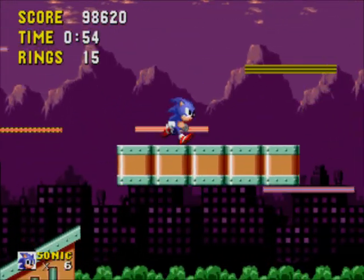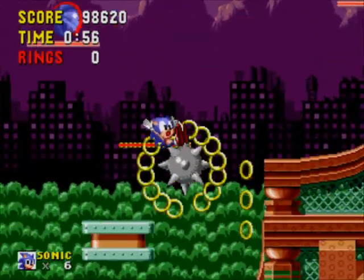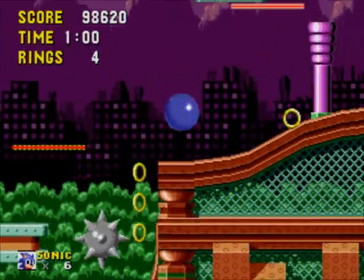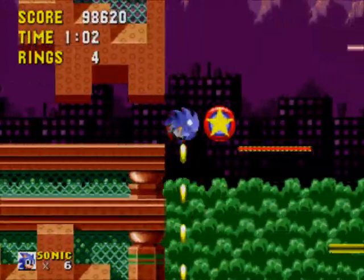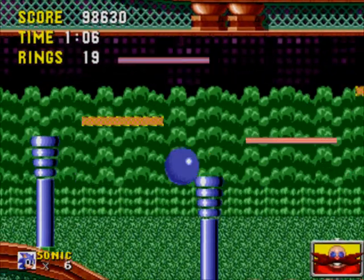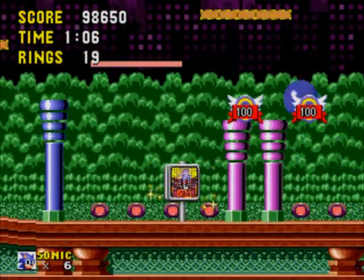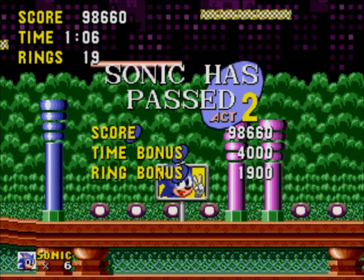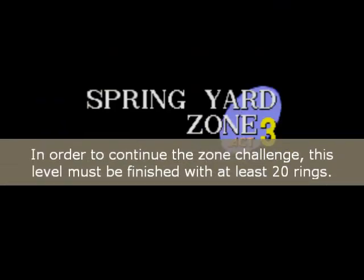Spring Yard Zone was actually intended to be the fifth zone in this game originally. It was the first one to be completely developed. Its background appears in Sonic Drift, which is that racing game I was talking about earlier. This is also one of the only two zones in Sonic the Hedgehog history to have two different exits. If you go up there and jump off the ramp, you'll get a similar exit with a lot of hidden rings around. The other one is in Collision Chaos in Sonic CD.